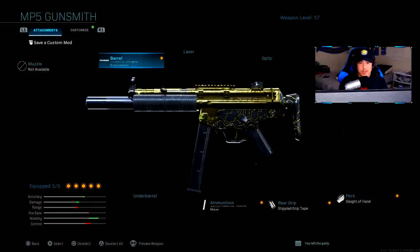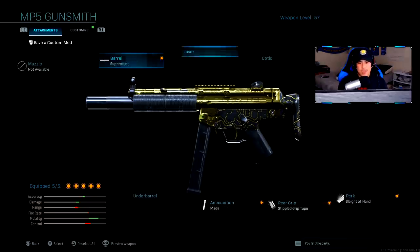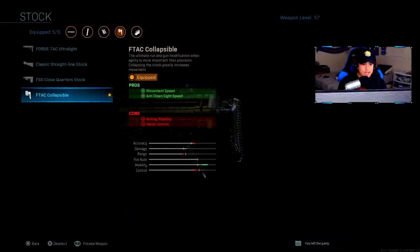As a stealthy player myself, I love to flank. I love to outsmart the enemy and stay as hidden as possible. Moving on to stock, we're using the F-TAC Collapsible. This one will give you a pro of movement speed and aim down sight speed as well. We don't have to worry about aiming stability or recoil control. As long as you keep your engagements up close and personal, that's really not going to be a factor at all.